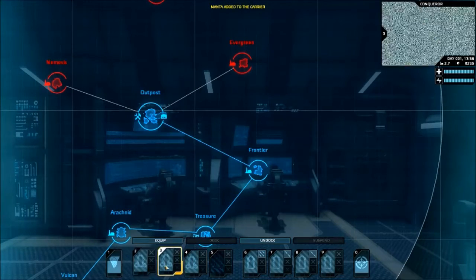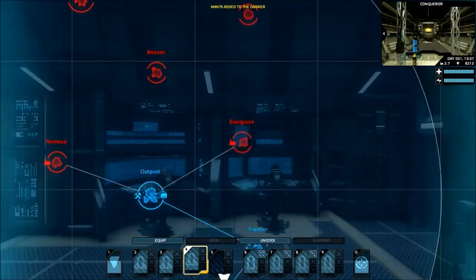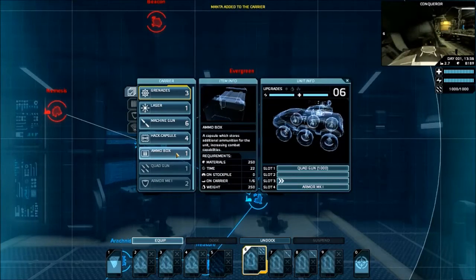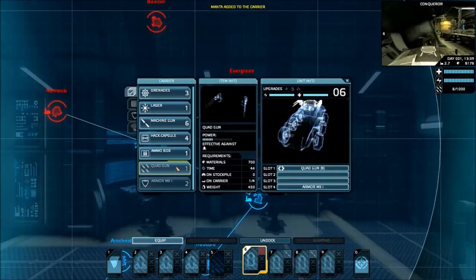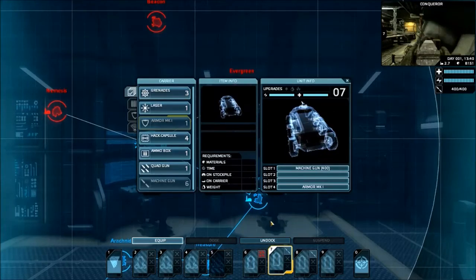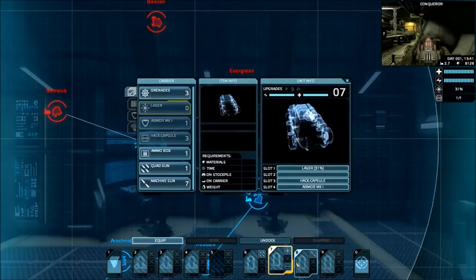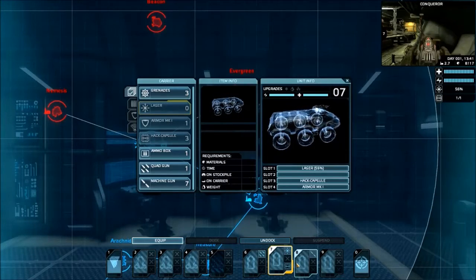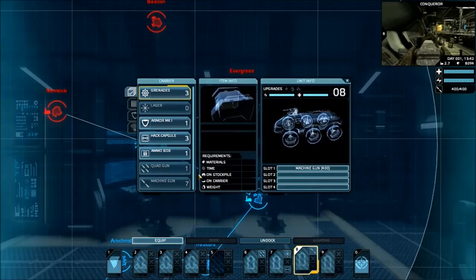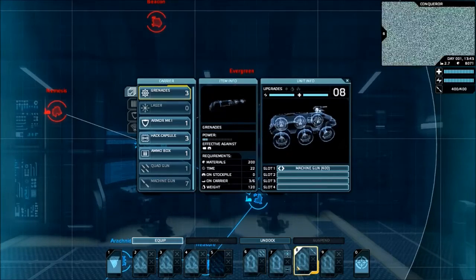The thing about vehicles is you can have up to four active vehicles of each category — aircraft and ground — and two in reserve. So in case you're an idiot like I was and lose two of them, you can do that. You can't actually put quad guns and hack capsules on the same unit, because quad guns are a turret. Armor on this one, and a hack capsule and a laser — that's what I use for the hacking vehicle. I'm not going to put an ammo box on the quad gun because it has plenty of ammo already — it's redundant.